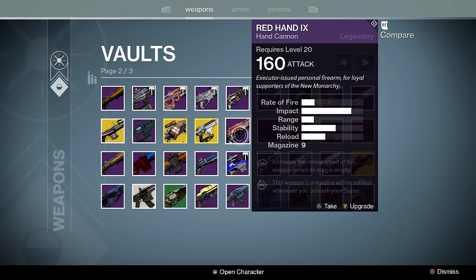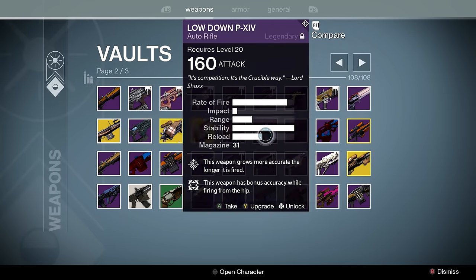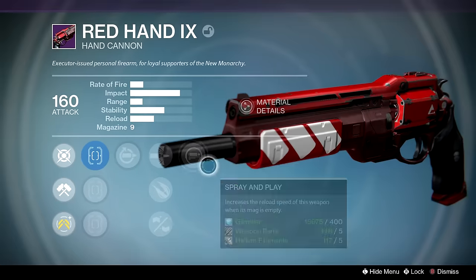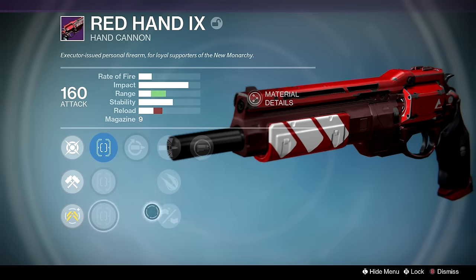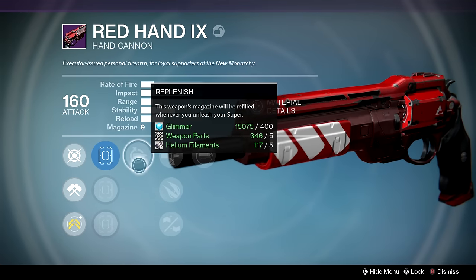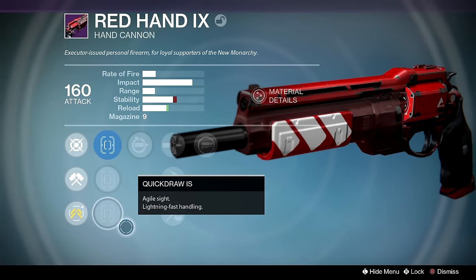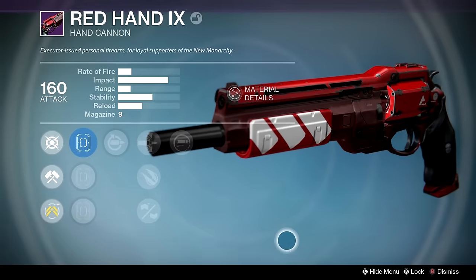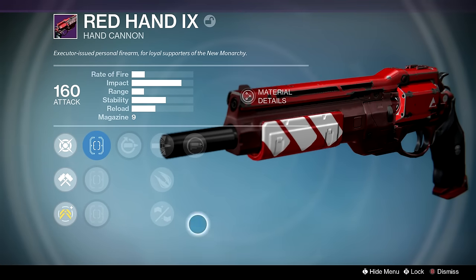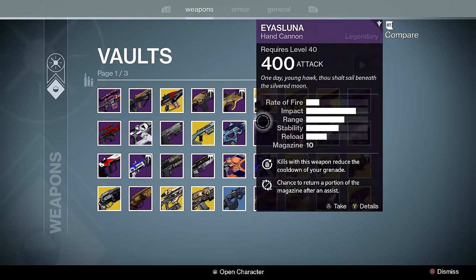Queenbreaker's Bow — lovely. Telesto — I'm surprised it's not sitting next to the Judith D. Red Hand — a gun I haven't re-rolled yet. I'm rolling it for Hip Fire, Icarus, and Explosive Rounds. I call it a skate cannon because if you're a Striker or any kind of Titan, you just skate and pull the trigger as you're flying by someone and it'll pretty much hit what you're aiming at — fantastic for doing damage you otherwise wouldn't have been able to do.